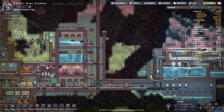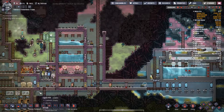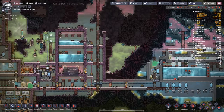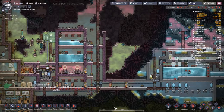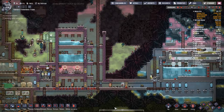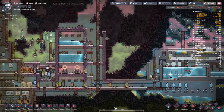We have oxygen, we have water, we have food — we're basically set for the basic needs now. We've been trying to free all our duplicants from the drudgery of manual interactions with the machines around us. The past couple of episodes we've been working mainly on automation of all the systems, culminating in last time making an RS NOR latch for the water recycling system, pretty much taking the water recycling system entirely out of duplicants' hands.